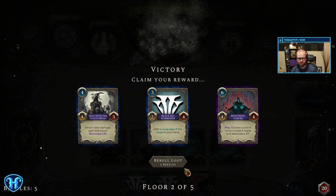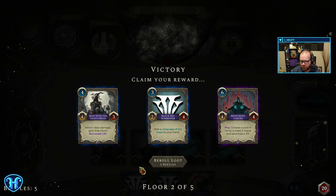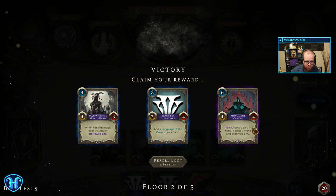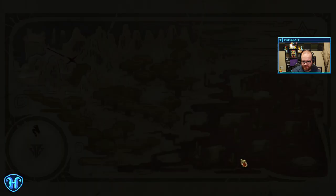This is currently a PC primary game — they're currently on Steam on PC. Thanks, J-Sigs, for checking them out. Ideal damage — gain that much borrowed life. Play, choose a card in hand: it costs 7 mana and becomes a 7-7. Gaining life doesn't seem super useful — we haven't been taking that much damage yet. I'm going to take the thing that makes a big thing.